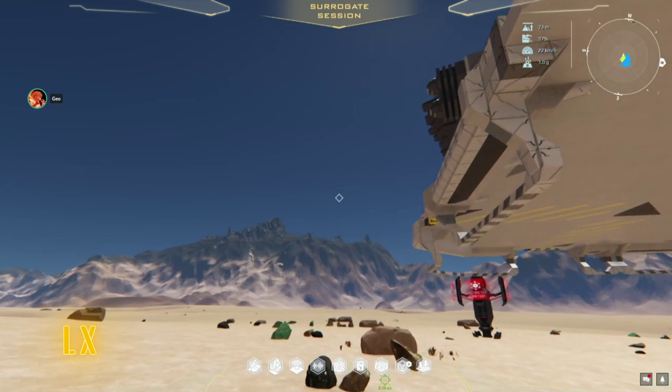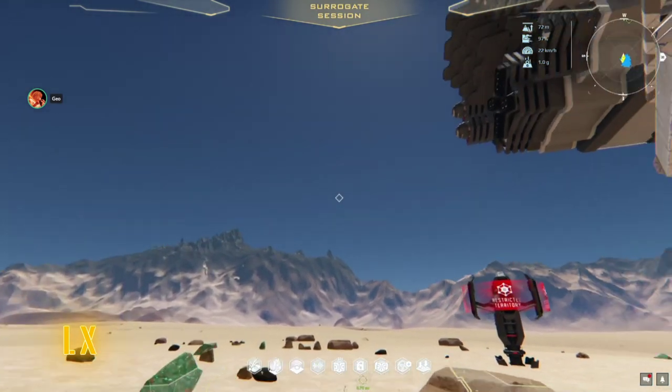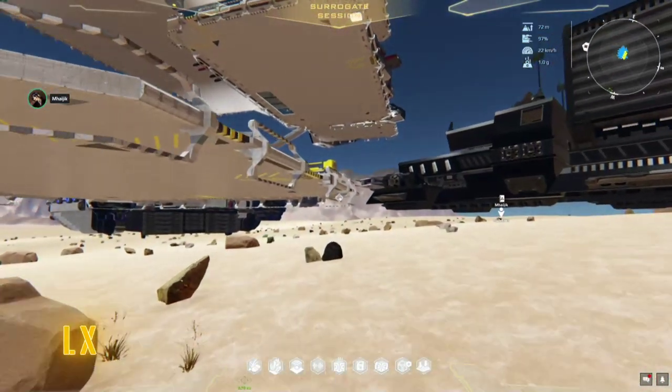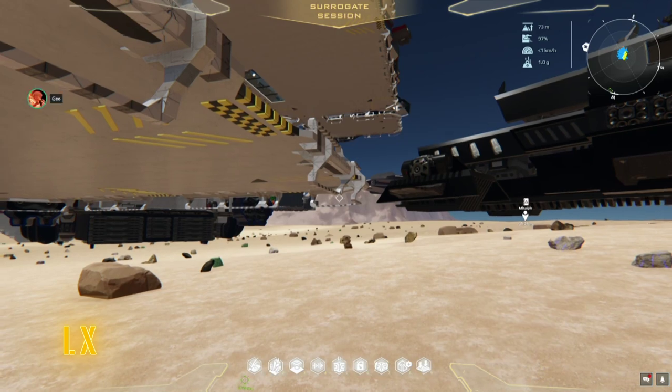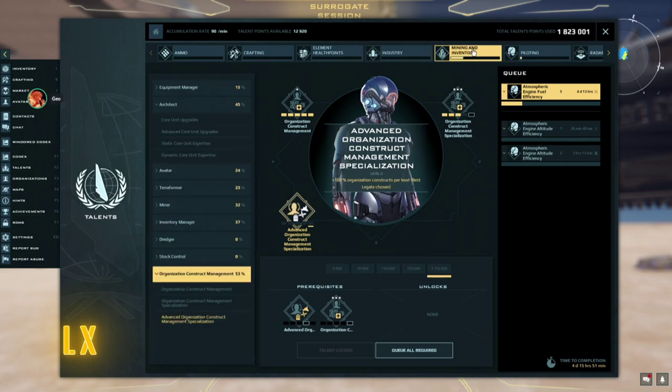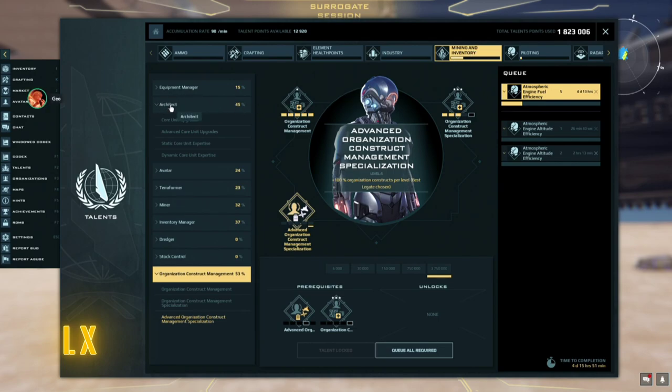I think we can only be a member of four organizations, since that's all that shows up on my organization list. To find that skill, hit F2 to pull up your skills menu — it's under Mining and Inventory, then Industry, then Architect. For organization, it's at the bottom under Organizational Construct Management.